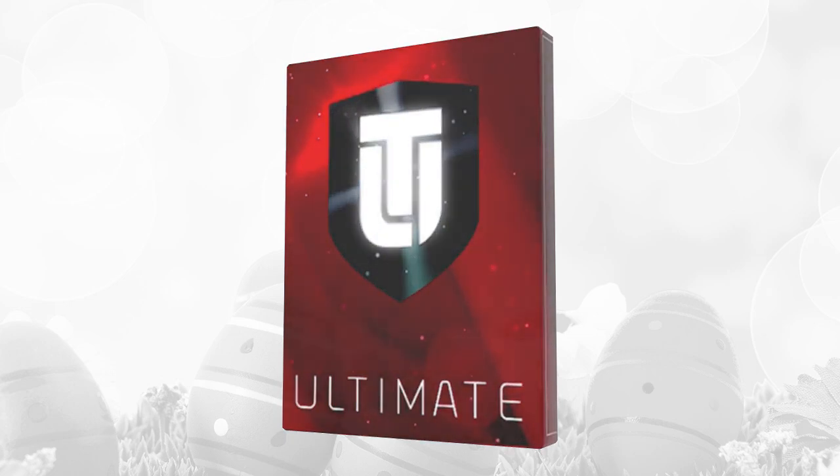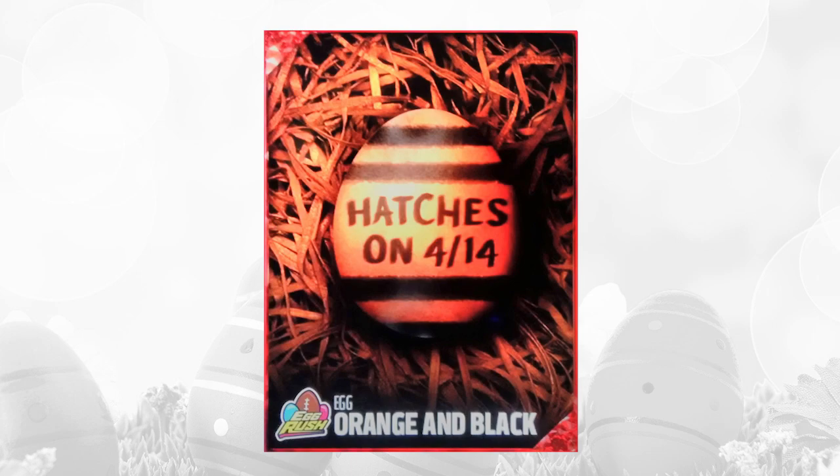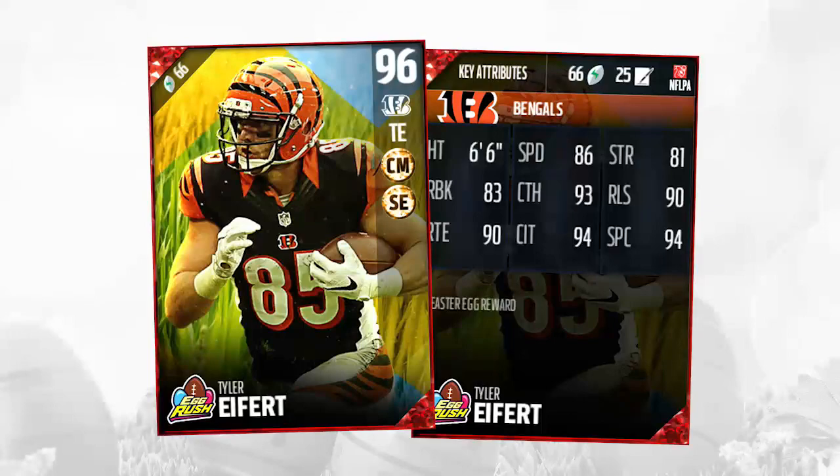Next, and the very last one — this was the rarest egg in the entire promo. It was less than, well, about 1% of people that had eggs opened up this particular egg. This was the orange and black striped one. I said before I thought this was going to be some sort of a Bengals player, and yeah, I was actually right — it was indeed a Bengals player. It was a Tyler Eifert, 96 overall. Not an amazing card, but definitely a solid tight end card, somebody that's usable for most teams.